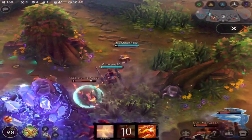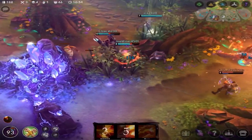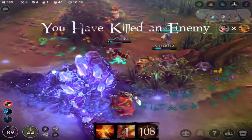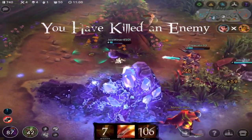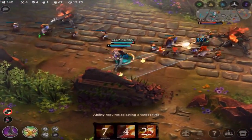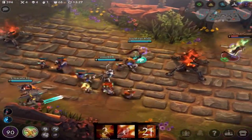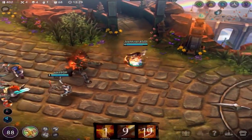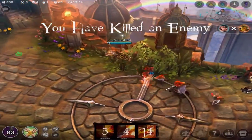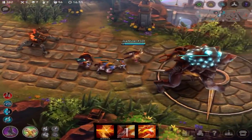As tempting as it may seem, be careful of when and where you plan on using your ultimate, as enemies can take advantage of you while you're channeling it. Don't risk dying just by using your ultimate at the wrong time. In this fight, I noticed the Saw was separated from his team, so I took the advantage to take him out. With the extra distance from your Achilles Shot, you can kite and burst very well. I used my Achilles Shot once more to help take out the Saw with burst damage.